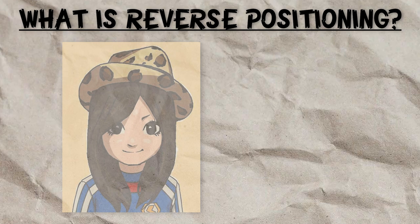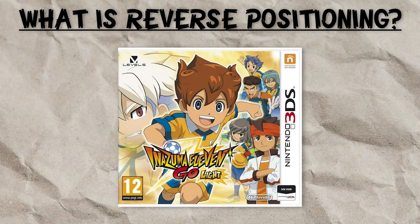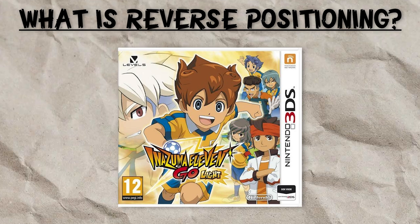To put it simply, reverse positioning is when you take an Inazuma 11 player and play them in a different position. In the original trilogy, you do this because of a player's stats or the moves in their natural moveset. But in the Go games, which is what we're going to focus on, you do it because of the way stat training works.